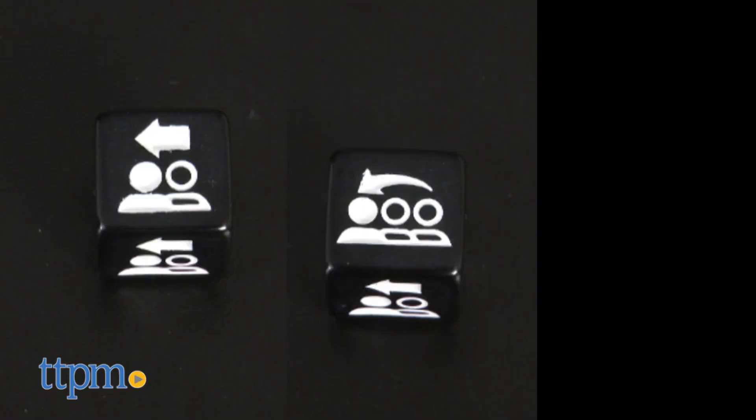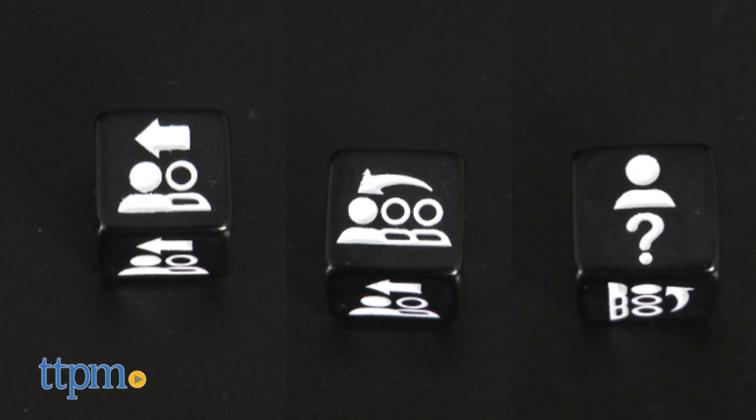The game begins with a roll of the dice by the player who most recently did something they shouldn't have. You can roll one of three different symbols: ask the person to your left, skip the person to your left, or choose any player you'd like to answer. The question master then states the category at the top of the card and reads the question.